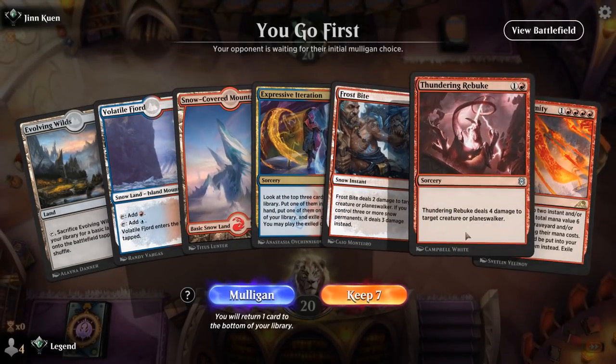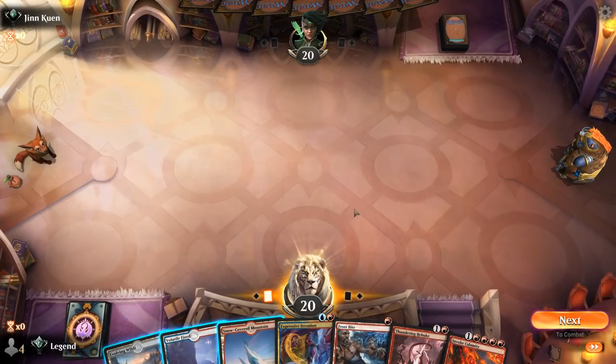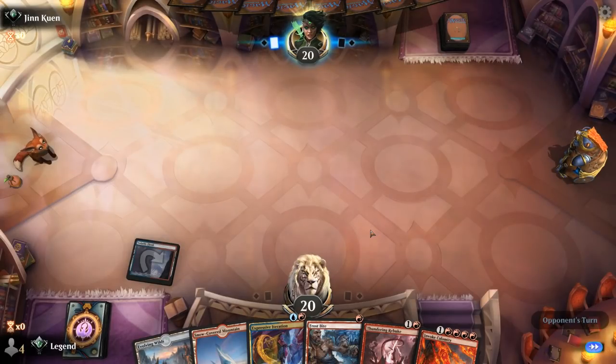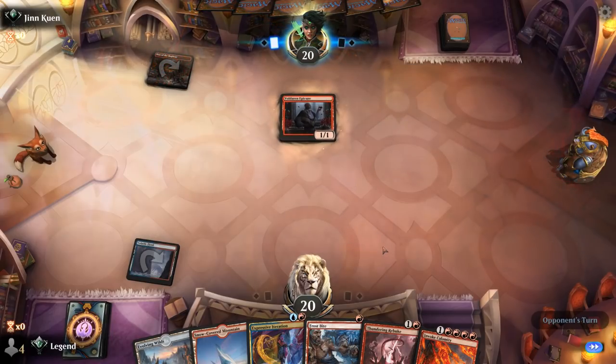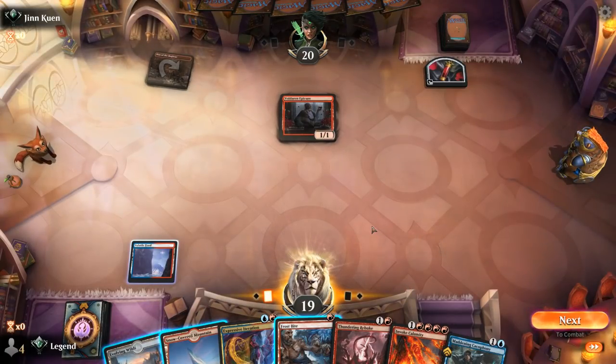Game 3: we're on the play with a fine hand — good balance of interaction, card draw, and ways to find Mill cards. We kick things off with our Dual Land in case we draw Crab, potentially getting two triggers with Evolving Wilds next turn. We're up against what looks like a Red or Red-Black Sacrifice deck, so we get the tapland out of the way and keep up Frostbites.